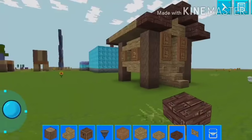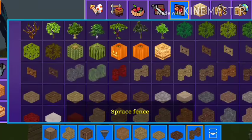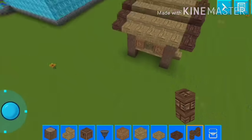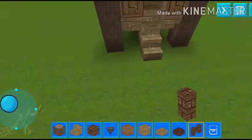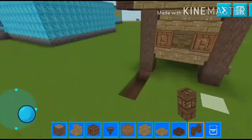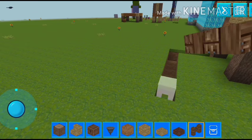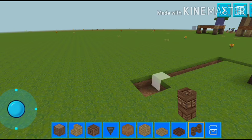Our farm is ready now. The thing I have to do is place our fence here, here. Now it's looking very amazing. Before we finish, we have to dig some things around it for security — as you see I am doing one block around it so that we make its boundary.